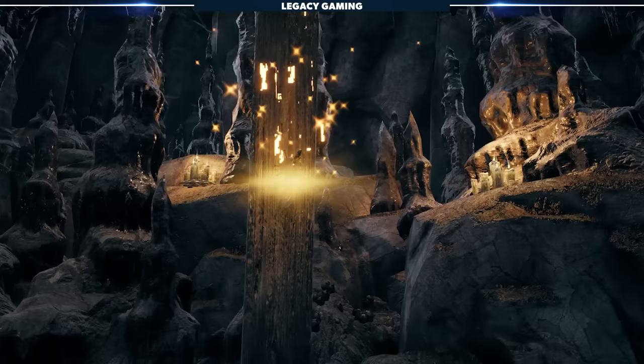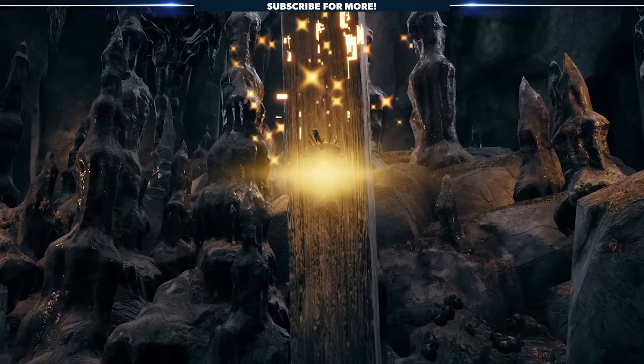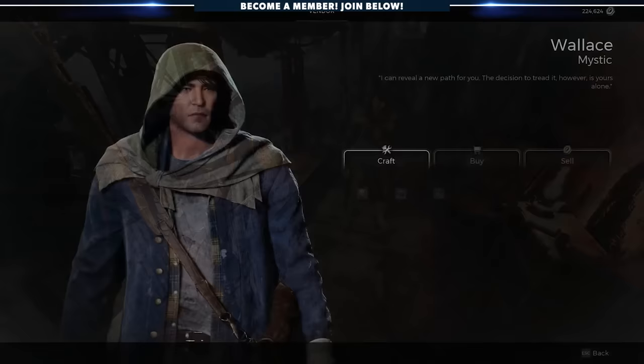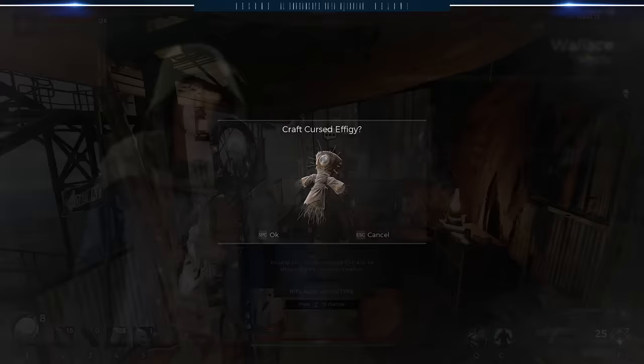Kill the enemies, and behind where the witch was performing the ritual, you'll be able to pick up the ragged poppet on the post at the back of the cave. Head back to Ward 13 and bring the material to Wallace on the outskirts of the ramshackle town. Hand in the item and he'll turn it into the Cursed Effigy Engram, giving you access to the brand new Ritualist Archetype.